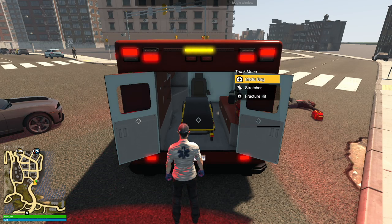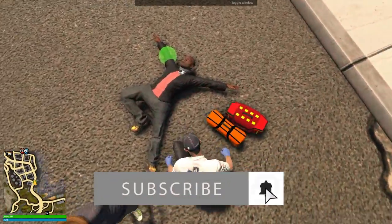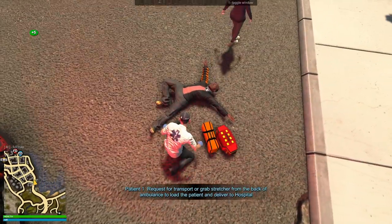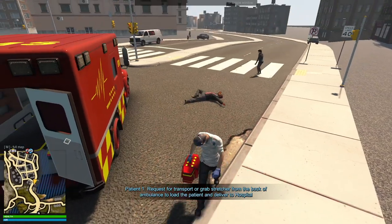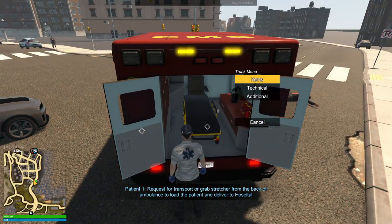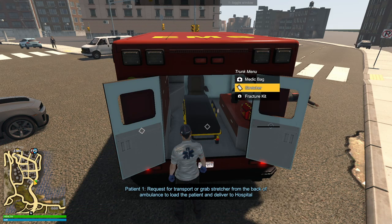Items - fracture kit. There we go, right on their arm. Doesn't look like they need any bandage or anything. Now we can go ahead and bring them back. How did we just pick up both bags? I don't know how we did that, but I'm happy that we did. Let's go to - is it under items? Yeah, stretcher. Everything's just under the items category.